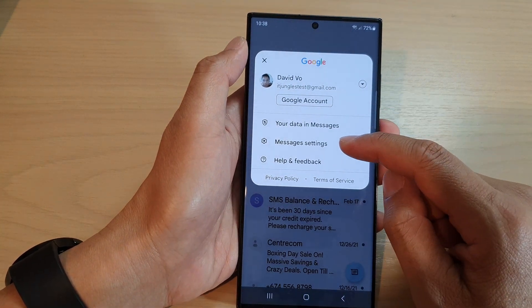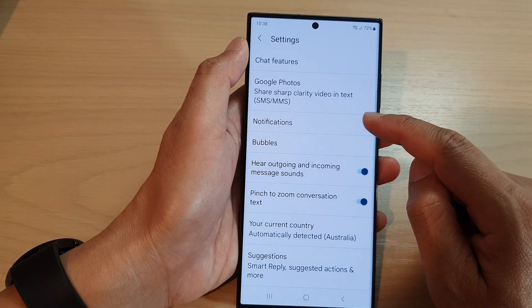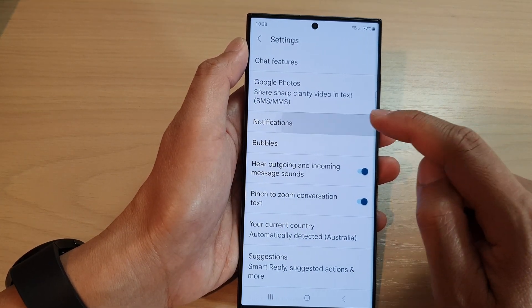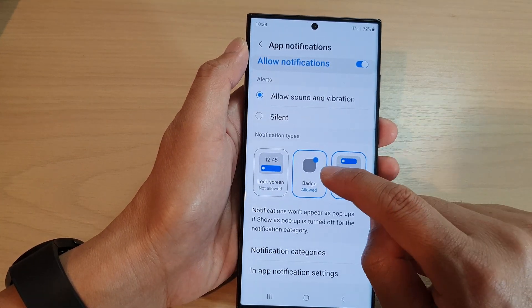From the pop-up, tap on Messages Settings. Now scroll down and tap on Notifications. Next, scroll down and tap on Badge.